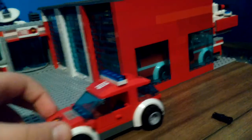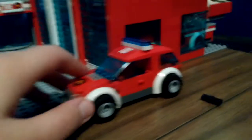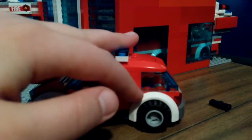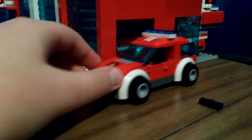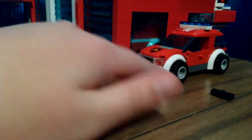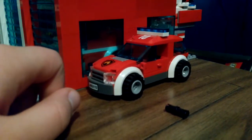We have the battalion tent — a major part of our fire department. This is where all the stuff goes down, where the chief deputy transports in. The chief is a she, and she has a laptop and a bunch of other equipment in the back. Her car is pretty cool — white fenders, gray tires, black tire around the gray hubcap. I got this from the 60,000 set.